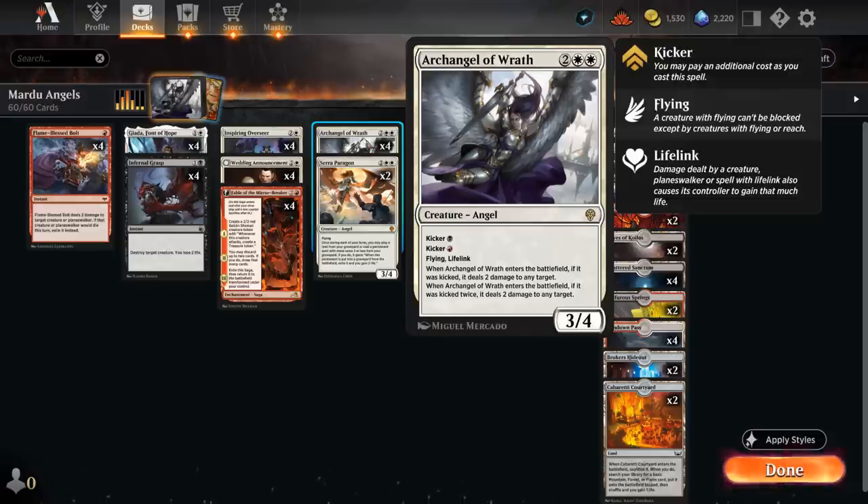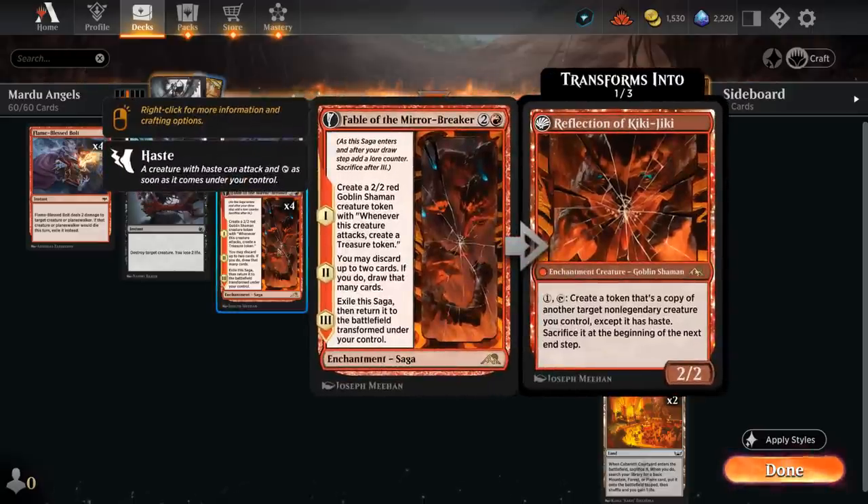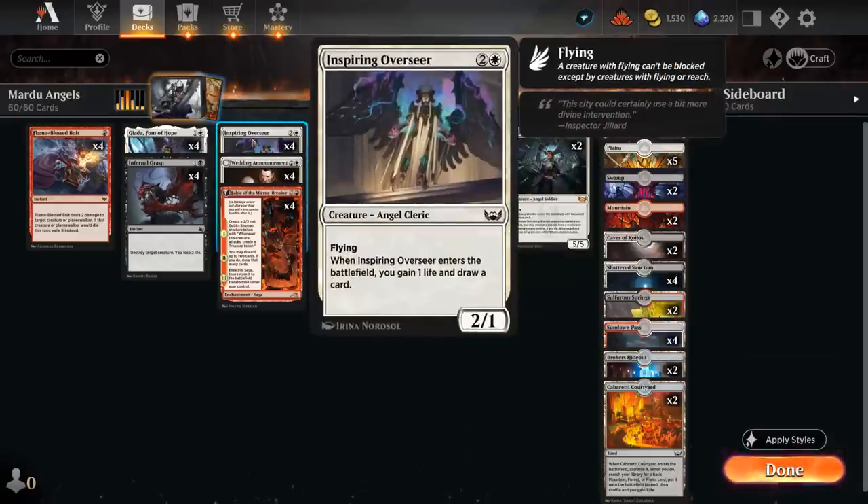Archangel is the main payoff for playing all these different colors. In red we have Fable of the Mirror-Breaker, which eventually turns into Reflection of Kiki-Jiki, and it has great synergy with some of our angels like Inspiring Overseer, which can gain one life and draw a card when it enters the battlefield — a three-mana 2/1 flyer.